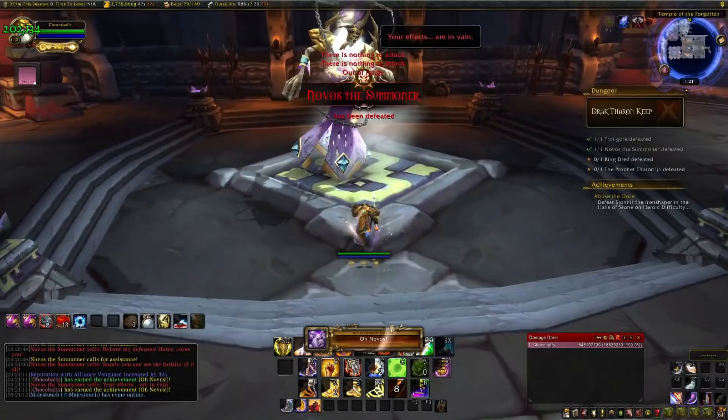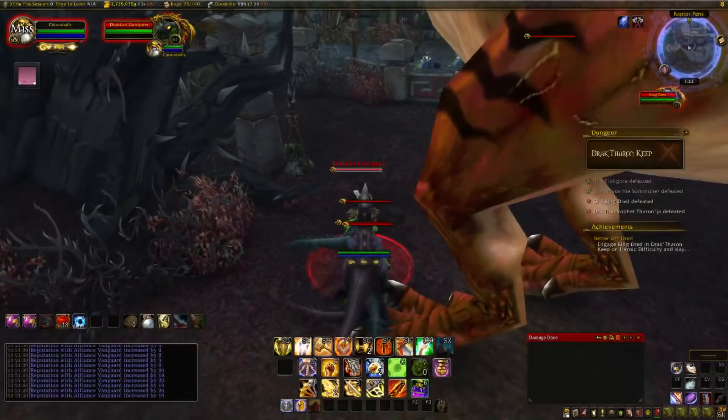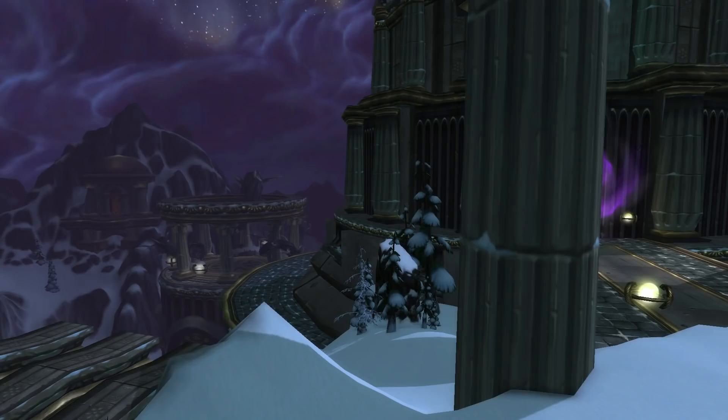And lastly we have Better Off Dread: engage King Dread and slay 6 raptors. Just aggro Dread along with any 6 of the raptors in the garden near him, single target down 6 of them, and then kill Dread to get the achievement.